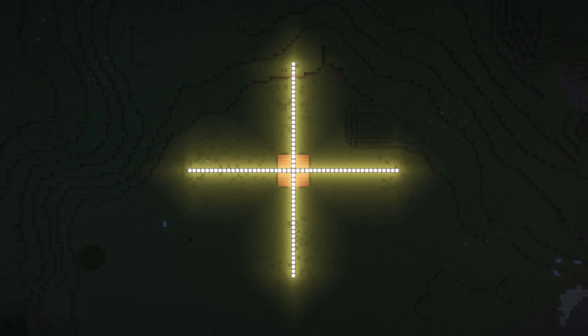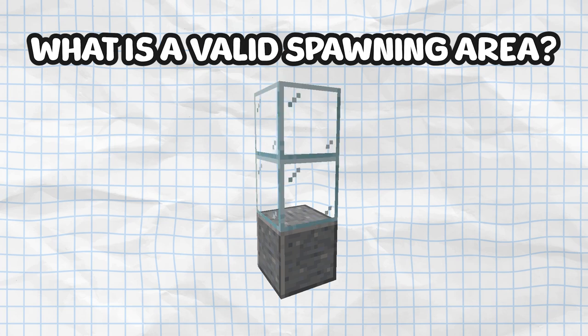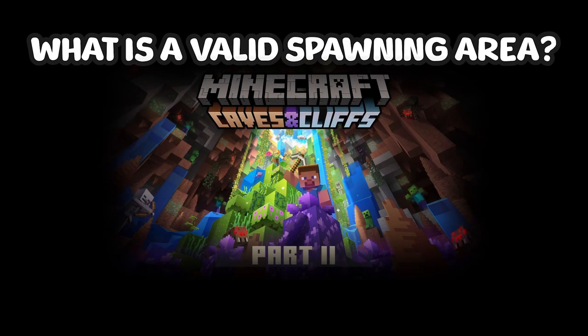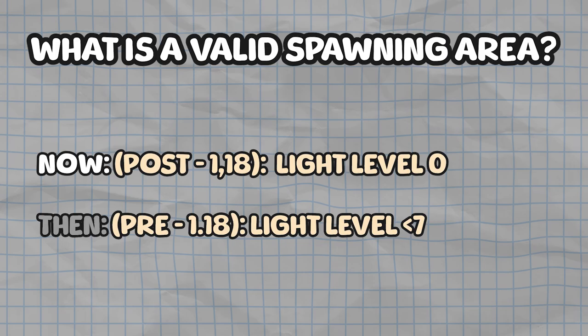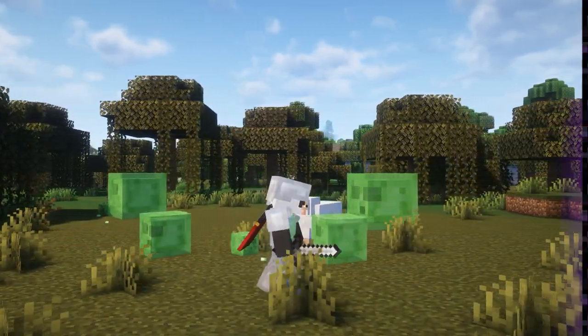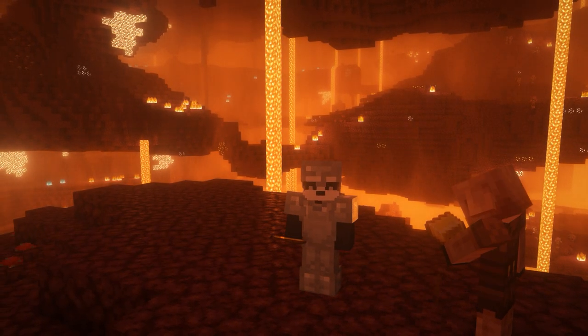Hostile mobs spawn naturally 24 blocks away from the player on a valid spawning space. A valid spawning area is a solid block with air blocks above it that has a light level of 0. The minimum light level of a valid spawn area was changed in the 1.18 update. Before, a light level of 7 or below was required for a hostile mob to spawn, except for slimes and nether mobs.